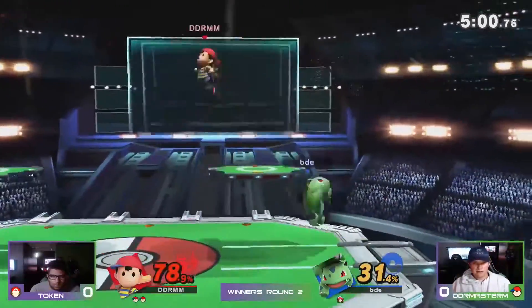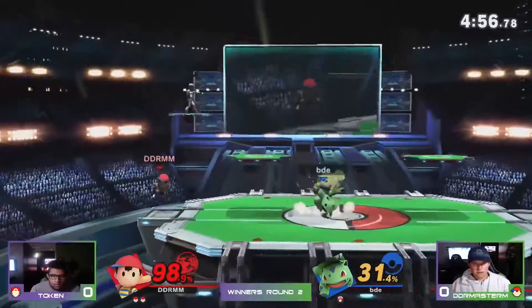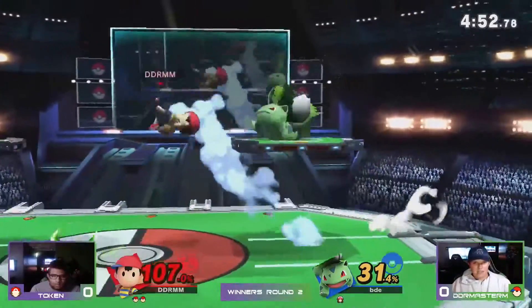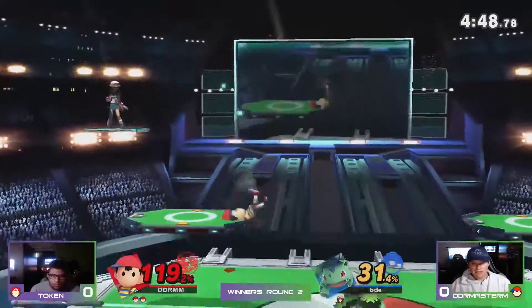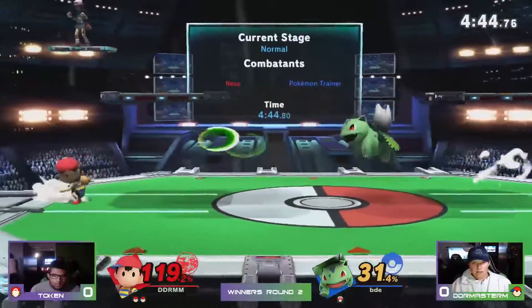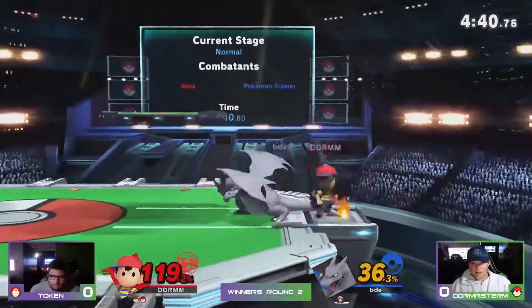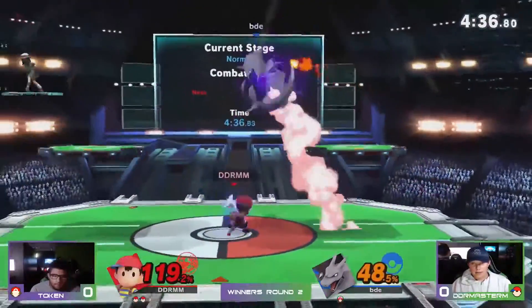Simple conversion off of the razor leaf again. Ness is looking for one of these PK fires to land or any kind of aerial, but he's just getting snuffed out by these razor leaves — connecting into imagination. All right, looks like they're gonna make a switch to Charizard. Hopefully gonna get that side B in at some point.